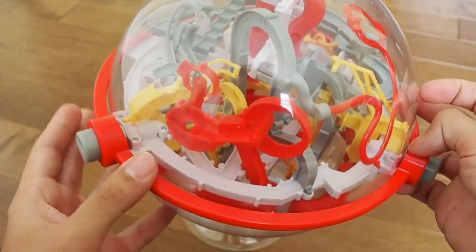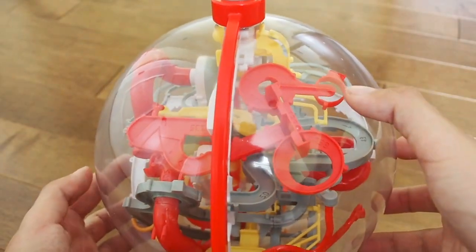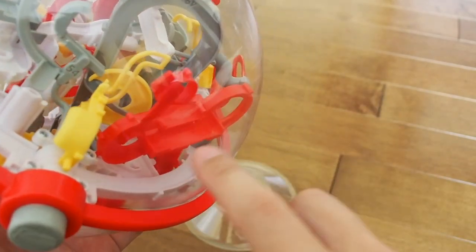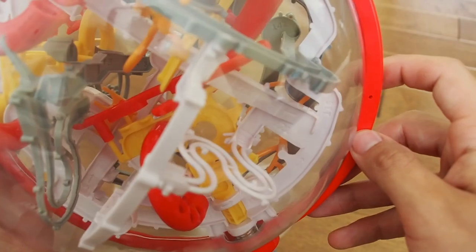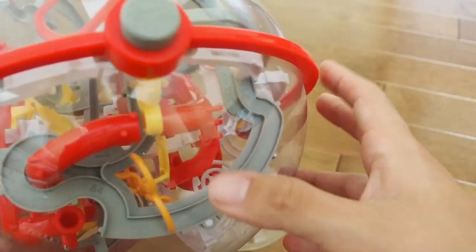A couple more unique obstacles worth pointing out: around 130 there's a really interesting red section. Obstacle 131 is a kind of butterfly section but with a very different entrance and exit. At 133 there's a narrowing ring — an idea from the Twist, expanded upon — and the transition sections with no wall at the top are very challenging. Around obstacle 138, you roll across the track, drop down on top of the orange piece, the marble rolls through, and you push it back up — really creative and challenging. At 141 you're actually on the inside of another track section — very fun new creative obstacles.